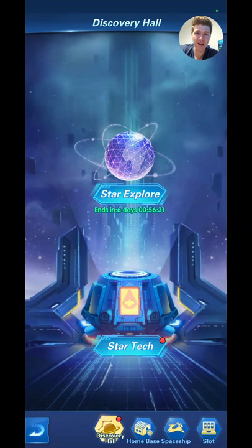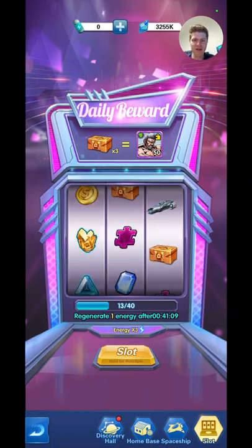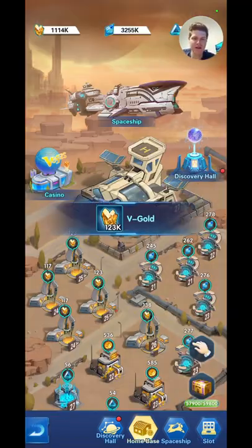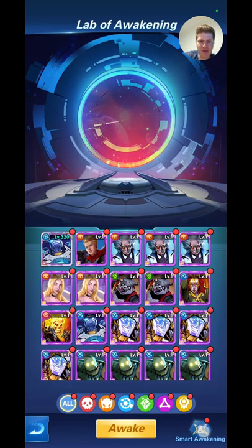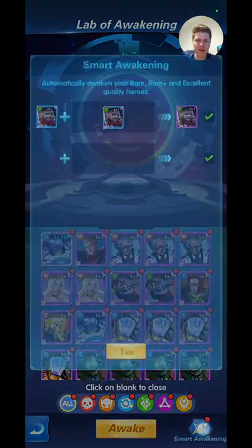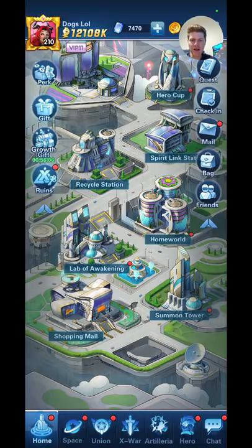I might make a separate video on that later, but just don't go rushing into Star Tech straight away. You've got the casino here with your slots — just go through your slots every day, it's free money. Lab of Awakening: once you get to VIP 5, you can click Smart Awaken and it just automatically levels everything up. That saves you a lot of time, so I definitely recommend getting to VIP 5.